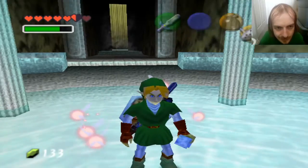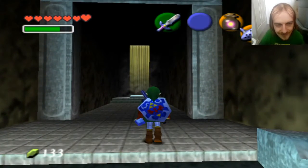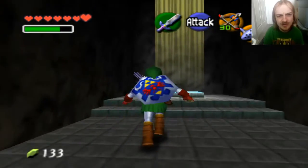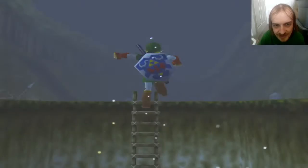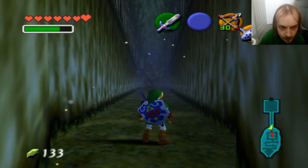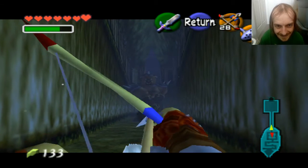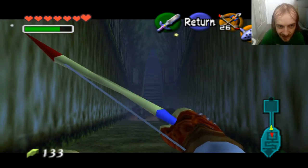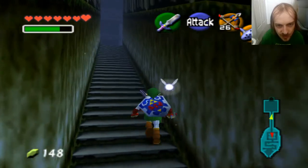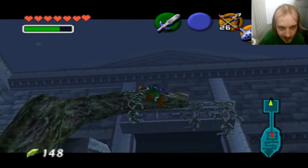There we go. Alright, we got our fairies. Let's put them away — we don't want to waste them. Can't I use my arrows to get past that guy with the mallet? Like, I know my hookshot won't reach that far, but an arrow could. Yeah, shoot you right in the heart. And he's dead. We did it. We win! Yay. That guy always gives money — he's so rich. Where's this monster holding all this money?